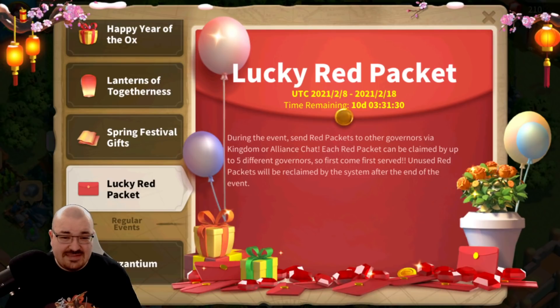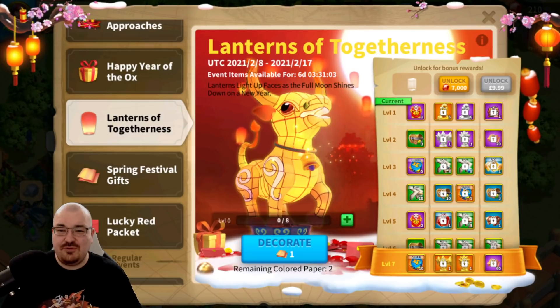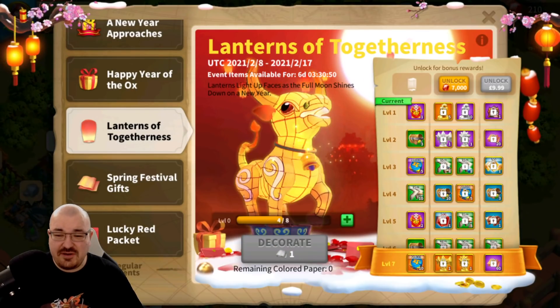Lucky red packets — if you missed it before, you know how many gems or speed ups some people make from this, and it's going to blow your mind. A very nice thing is that you're able to send this again to your alliance, so everyone benefits from a lot of goodies. The cherry on top is what everyone is highly interested in: the Lanterns of Togetherness.